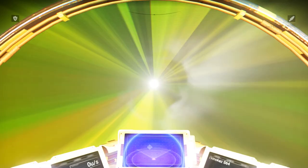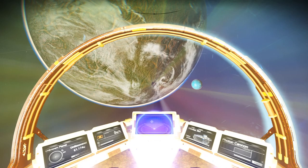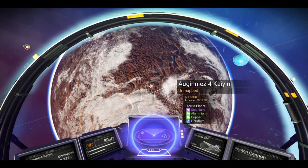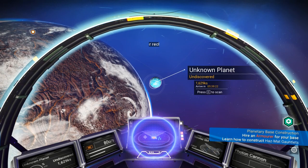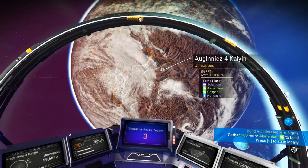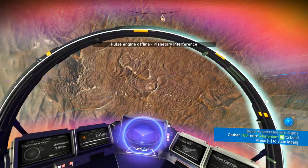I can see you guys enjoyed the previous video — I'm so happy you liked it so much! Here we are. This looks like it's a lava-filled planet, but something tells me that's going to change once we get there. It's still a torrid planet. Let's see what kind of things we have around here. We're also going to go to the space station. It's a desolate planet — a dead, lifeless wasteland.